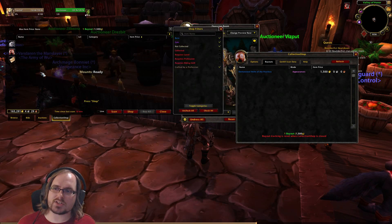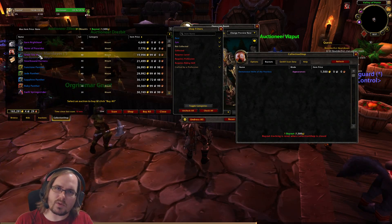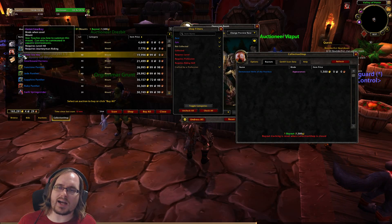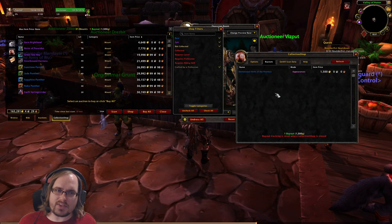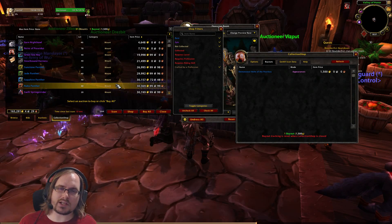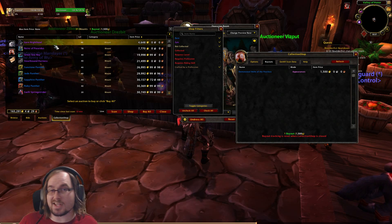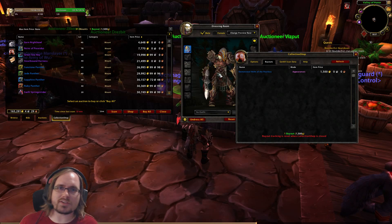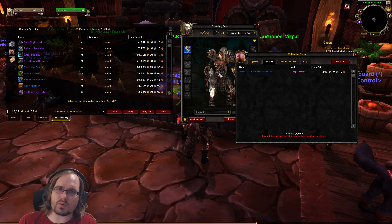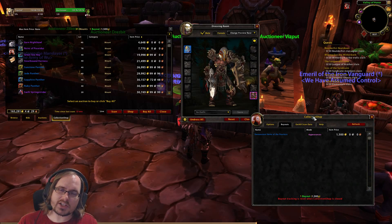For example, I used Collection Shop earlier to buy one of these Great Sea Rays - this comes from fishing but I just wanted to buy it - so it's still showing up as something I don't have in my collection even though I've already purchased one. What I'd want to do is make sure I've got this up as I'm browsing, and when I'm done, close it out, get everything out of my mailbox, and add it to my collection so the next time I open Collection Shop it shows the updated collection and I don't end up buying something multiple times.